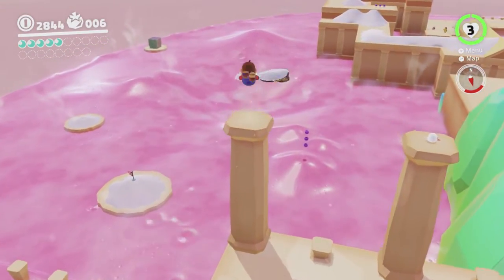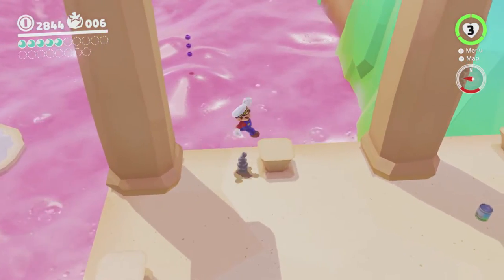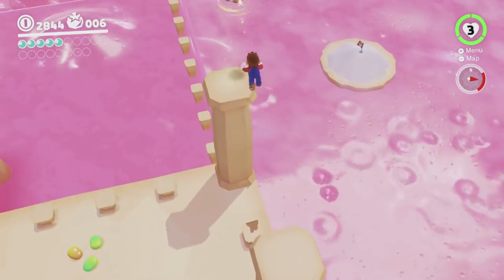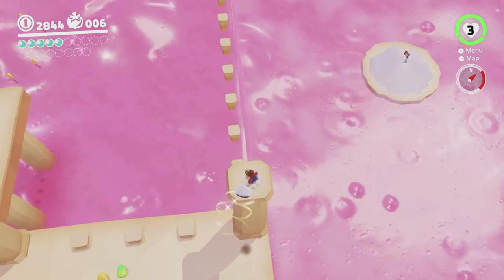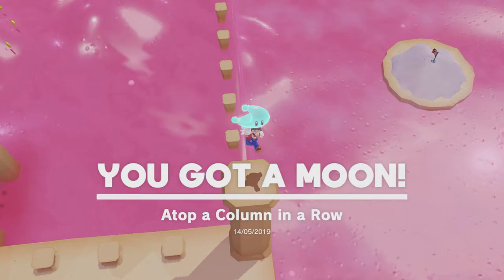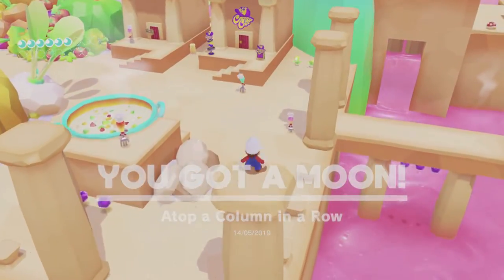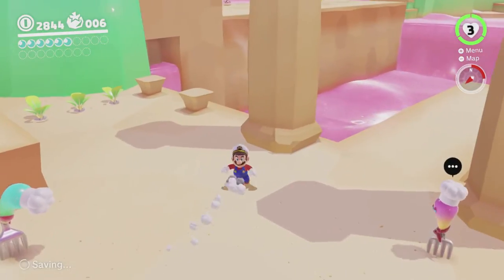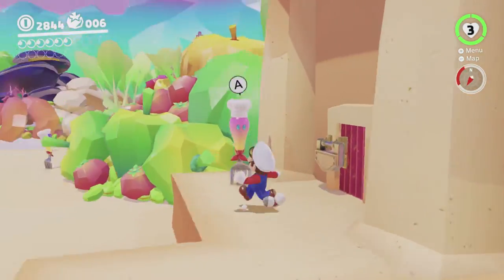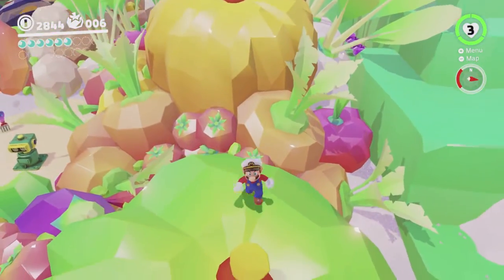Bam! So that's six. Cool. We can probably get enough purple coins to get into the sub area - this one here, there's another two moons in there. We haven't got enough purple coins yet, but I think we should be able to find enough. I haven't actually done any costume areas yet in this run, which is why Mario is still wearing this outfit.